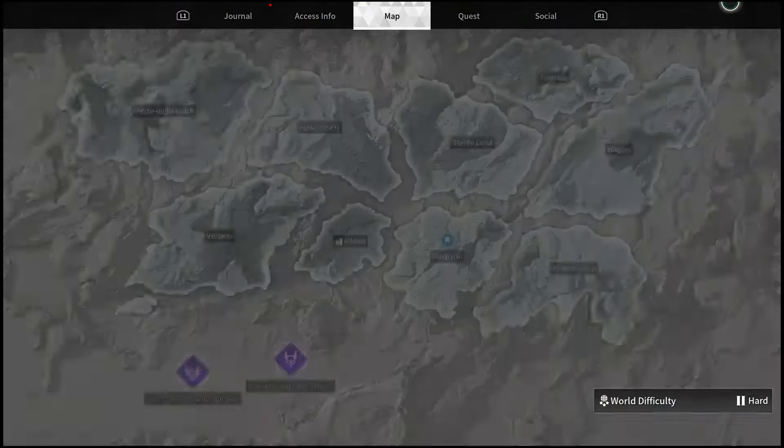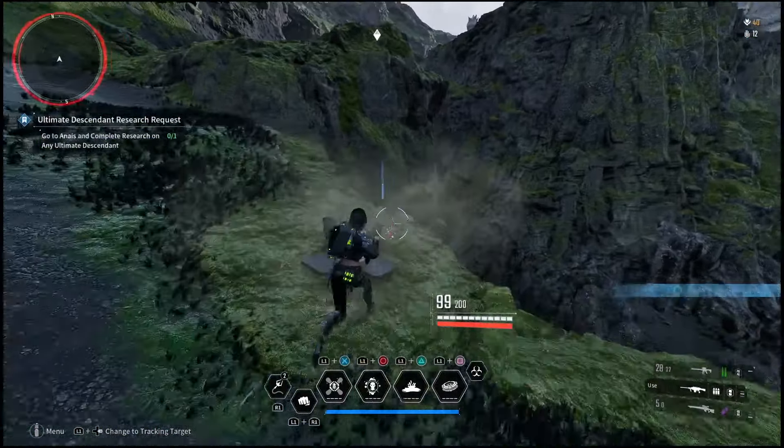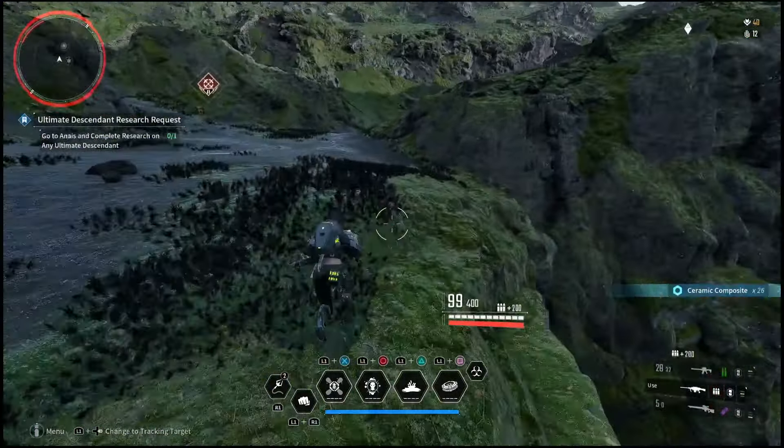There's actually two more you can find very close by as well. So not only will you find the munitions boxes, but you'll find these resource boxes — be sure to break those.